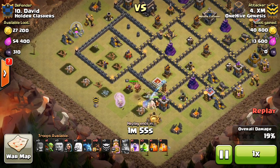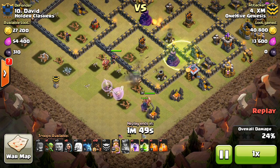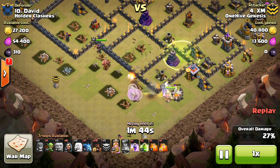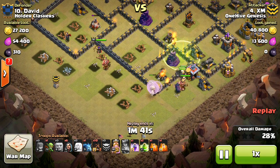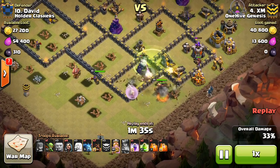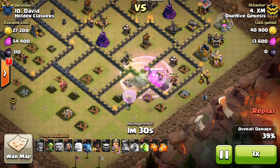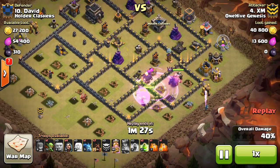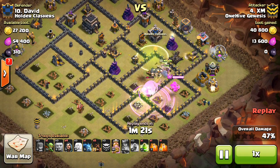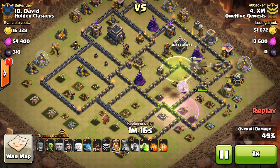Very cool stuff there. He drops the jump spell nice and early — the goal is for everything to continue walking. The Queen steps up and takes out that air defense, which is huge because otherwise it would have shot down all seven of those healers, or at least quite a few of them. The Queen continues to follow all those troops into the base. She does target a wall briefly but reroutes back in. Drops the Rage to keep everything going, then uses the Surgical Hogs just to flank the point defenses. Once they're distracted, he drops a few Hogs on each defense — a few on the Cannon, then the Tesla, etc. — working his way around the base.